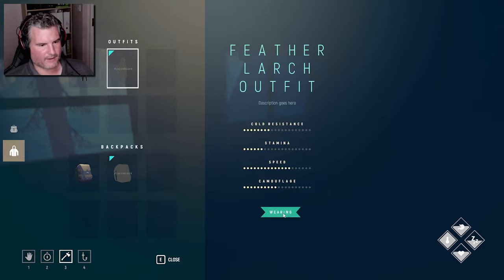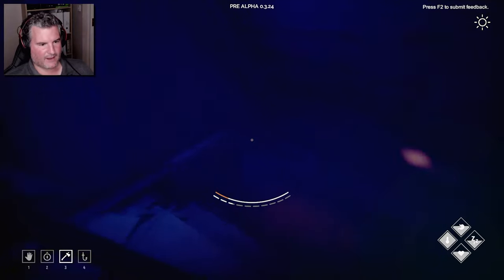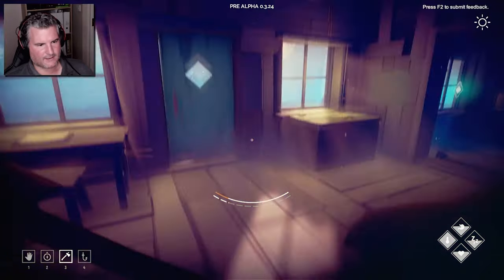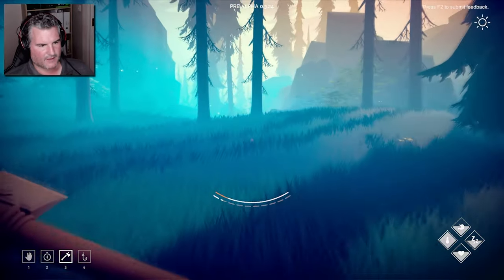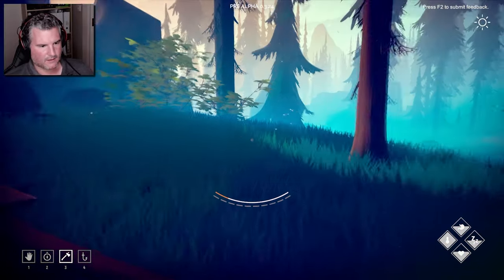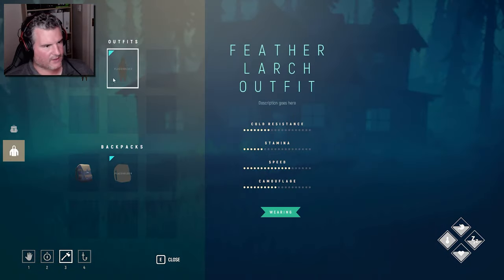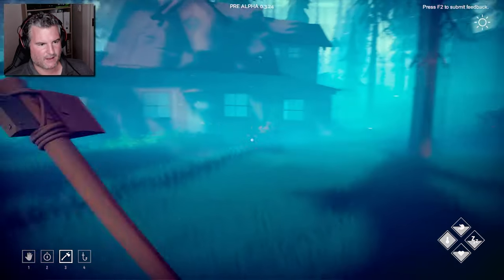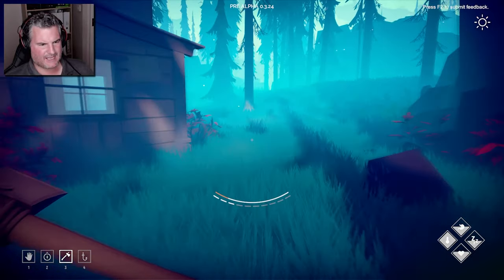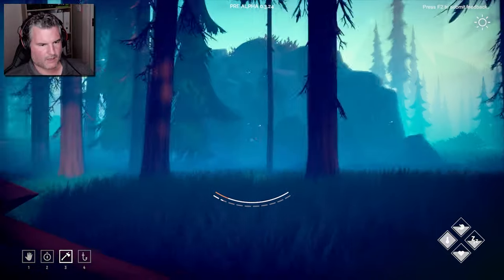And it comes in a little Amazon parcel — lovely! Let's stick it on. Oh, here we go — placeholder, so it's got no image for it yet. But brilliant — hopefully I can run faster now. Oh look at this, I got like a double — means I got more stamina. It's got camouflage, which is what I wanted — more speed, more stamina. Although, does it actually have more speed? I don't know actually.